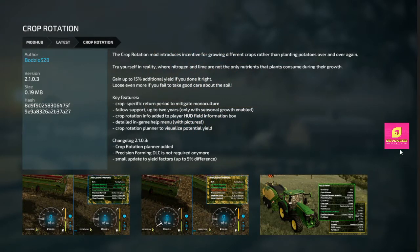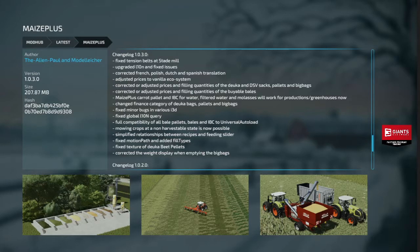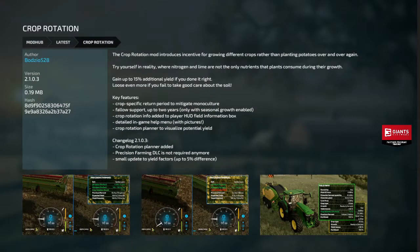We're going to start off with Crop Rotation — got an update. The Crop Rotation Planner has been added, which is actually a great UI update. Precision Farming DLC is not required anymore, which is excellent. And a small update to yield factors up to a 5% difference. So if you're doing Crop Rotation and want some realism, the UI is really cool. You don't have to use Precision Farming with it — just do regular Crop Rotations. Great update, give it a shot.